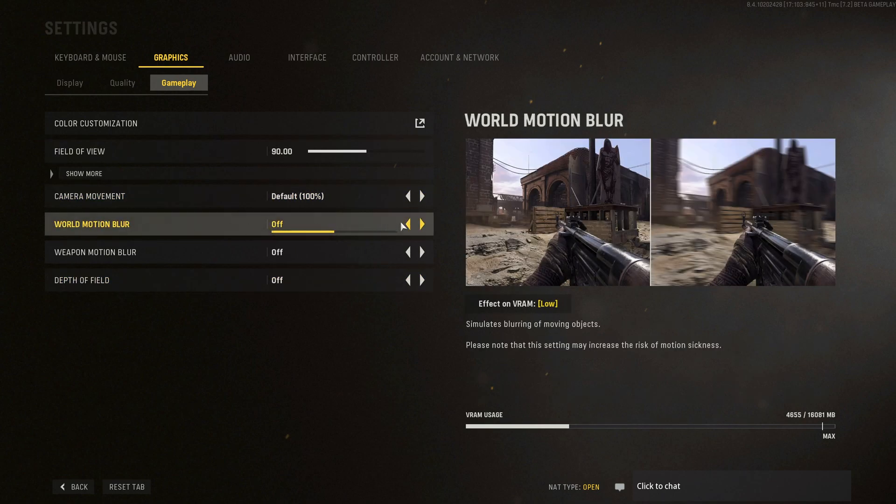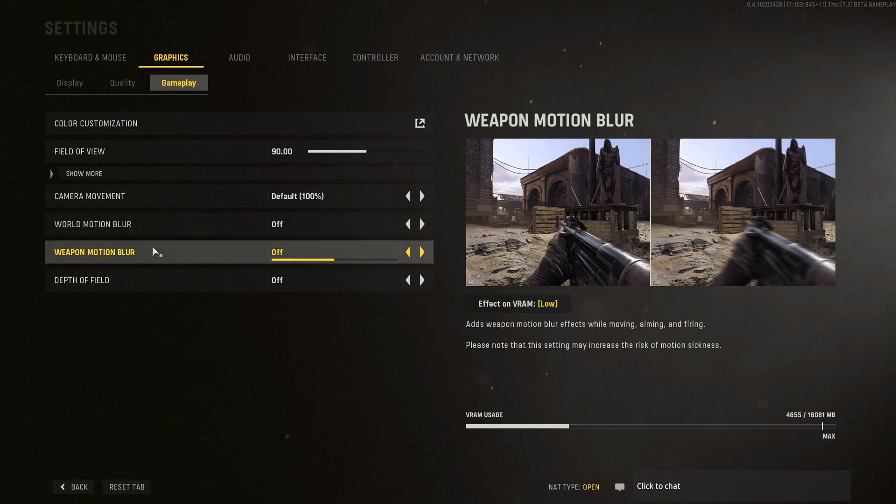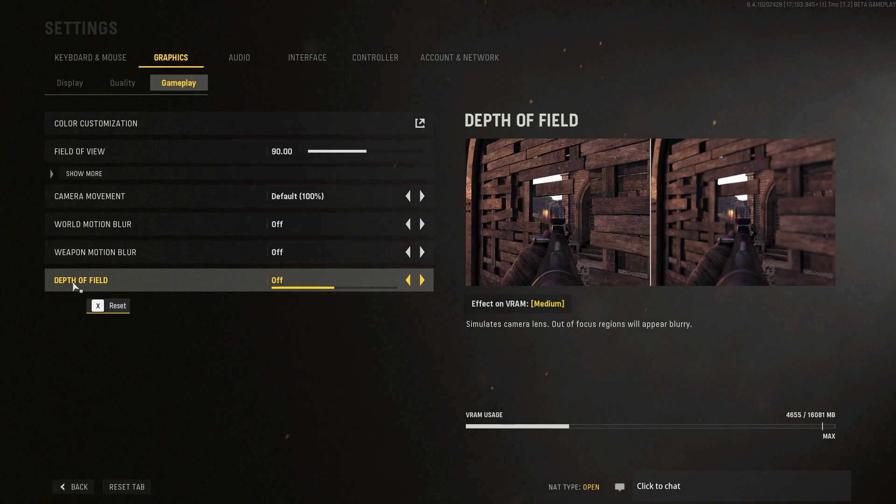Three last settings: World Motion Blur is on by default — you don't want that. When you move fast everything becomes blurry, so turn it off. Weapon Motion Blur, same thing — remove it. And you don't want to use any Depth of Field in a competitive shooter. That's pretty much it for the guide.